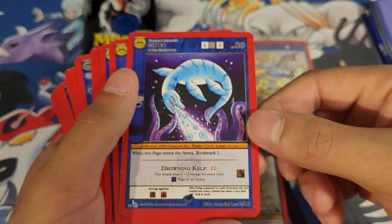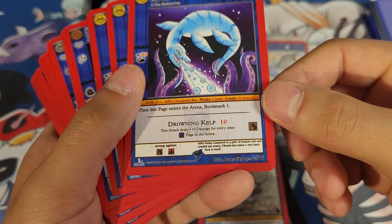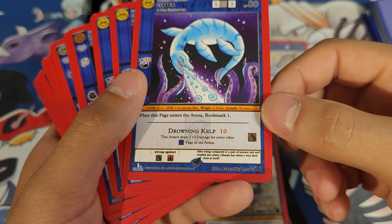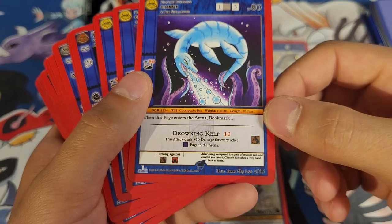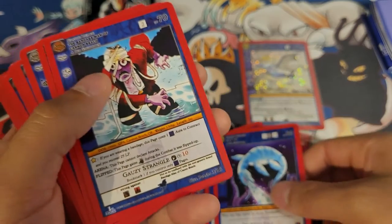Here's Chessie — that's so cool, getting an alternate of the card. There was something else behind it, plus another Chessie. After being compared to a pair of mutant eels and overfed sea otters, Chessie has taken a very hard look at itself. Three Chessies — oh my goodness, that's so cool!